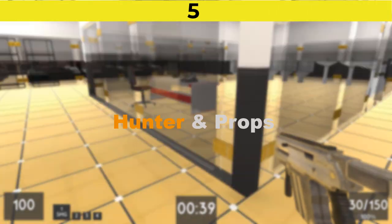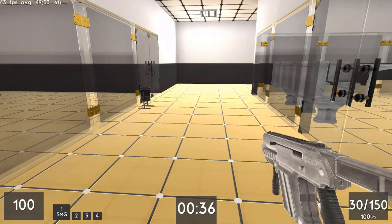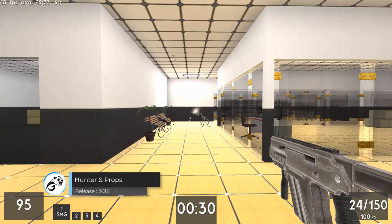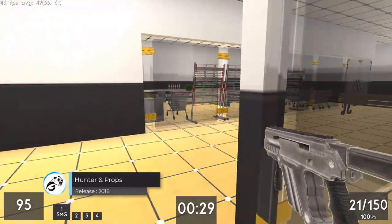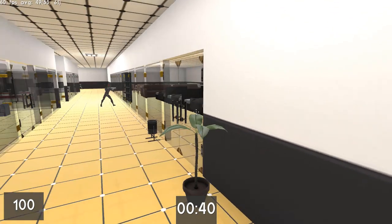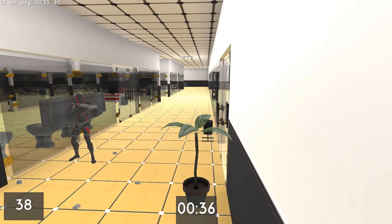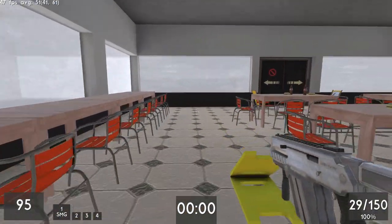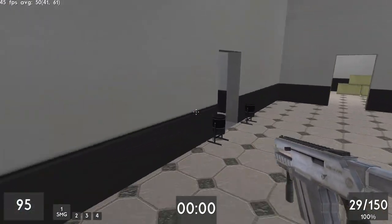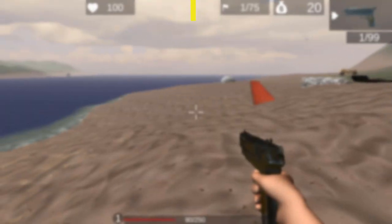Number 5 is Hunter and Props. Hunter and Props is a multiplayer first-person shooter game in which players take part in a battle of hide and seek, similar to Hide Online — a game we talked about in last year's top 10 browser games video. You join either the hunters or the props. If you're a prop, you must find a suitable hiding place and transform into an object like a chair or table until the timer runs out. If you're the hunter, find all the prop players and eliminate them.